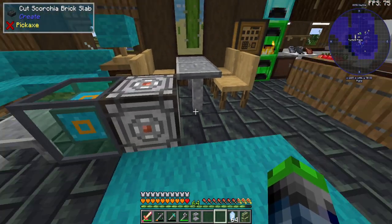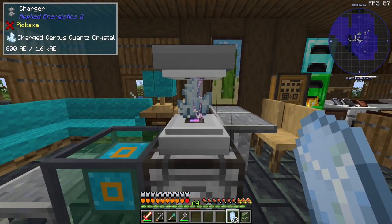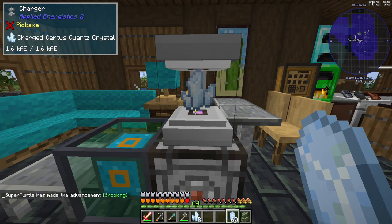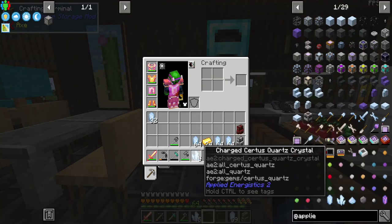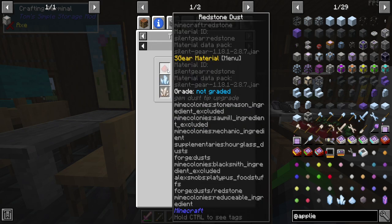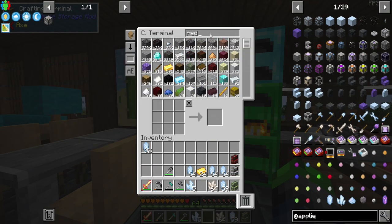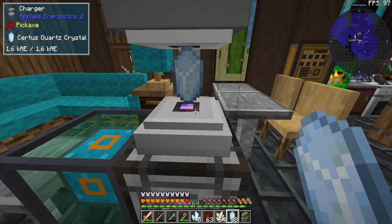The energy acceptor goes here with output on all sides — and yes, this does work. You get zapped and turned into charged certus quartz. We can automate this with a filter later. This is important for making fluix dust: you need charged certus quartz, redstone, and nether quartz. I'm going to be here for a little bit — I want to get about a stack of charged certus quartz.